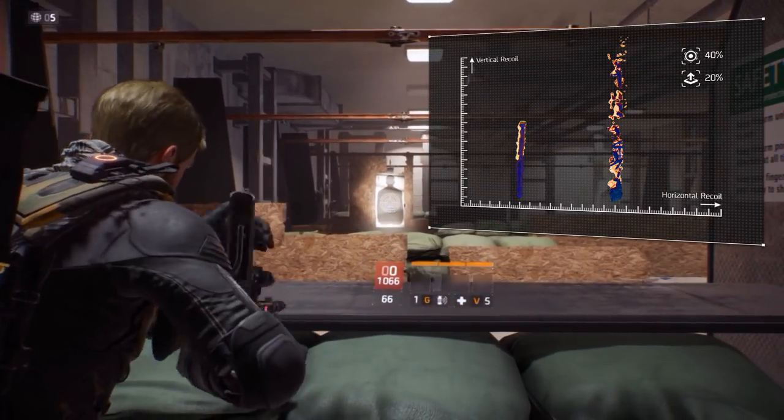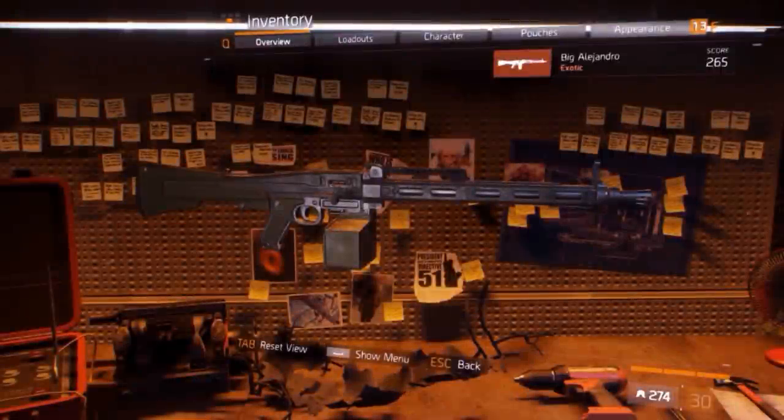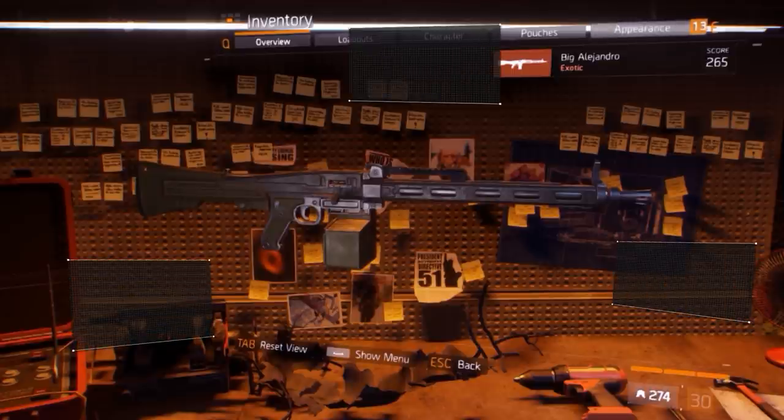Staying in close proximity with your enemy is recommended, so stick to SMG range. The weapon allows 3 mod slots. Light machine guns are naturally good at sustained fire, but the Big Alejandro is different — combine the high rate of fire with the naturally high headshot damage and its exotic weapon talent, and you can shred through enemies at close range. So we'll focus on perfecting its strengths.